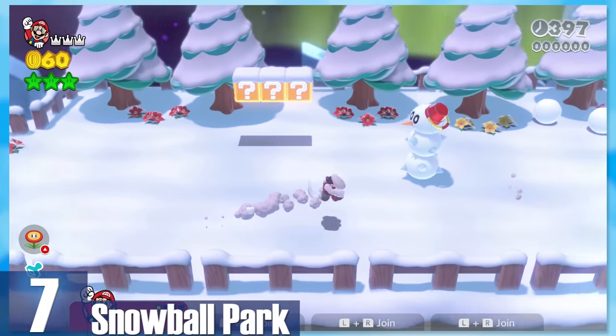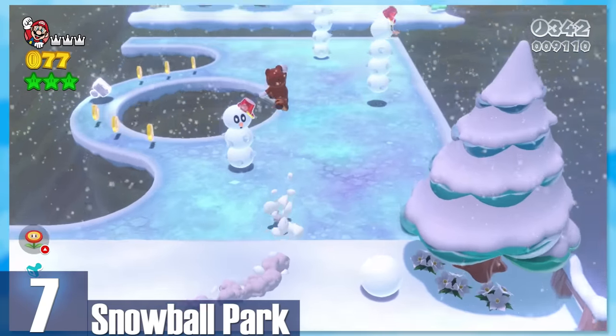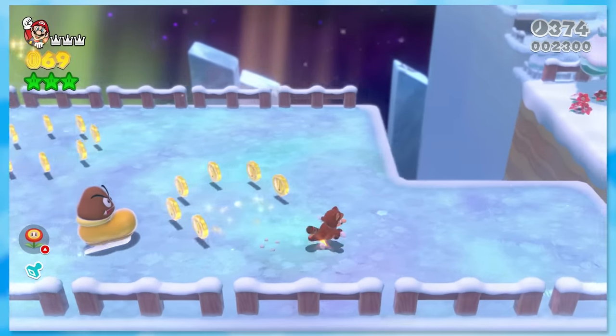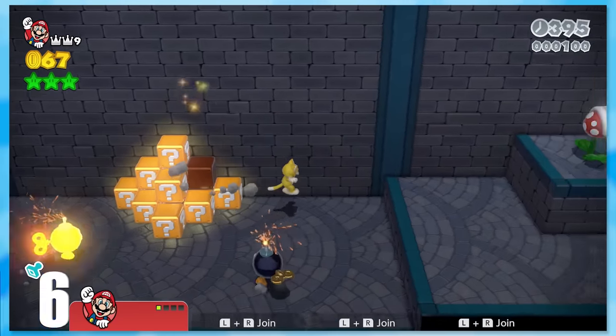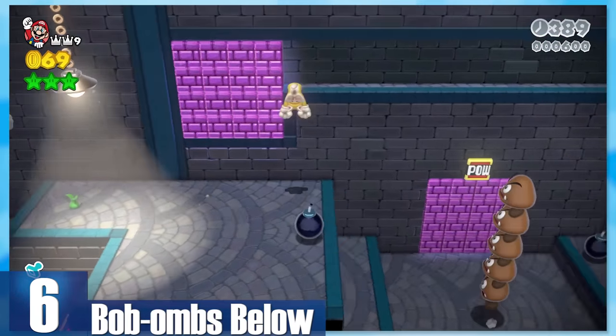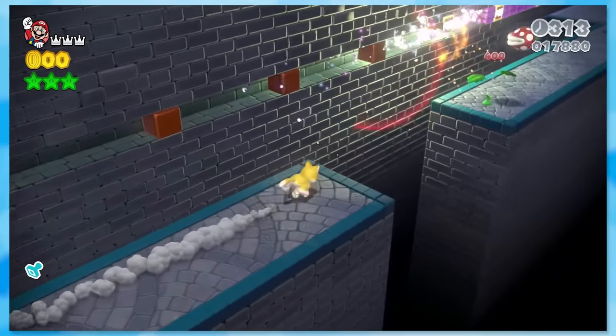7: Snowball Park — what an incredibly happy stage. The music is so chirpy, the snowmen are waltzing around, there are even Goombas and big ice skates. Snowball Park has a really good flow to it. 6: Bob-Ombs Below. I can't be the only one that feels like this level was just ported from Mario 3D Land. You'll hit Pal Blocks, throw Bob-Ombs, and run across speed boosts at the end for a nice adrenaline rush.